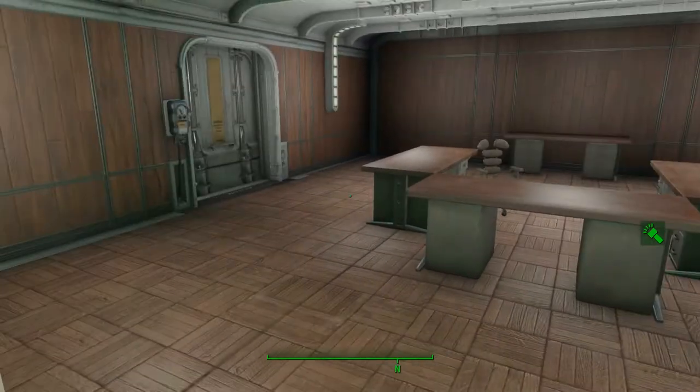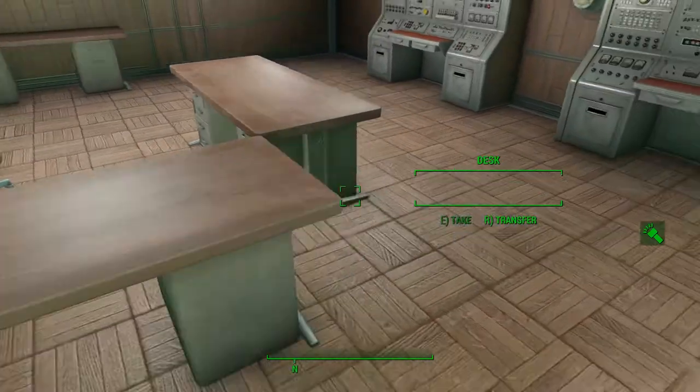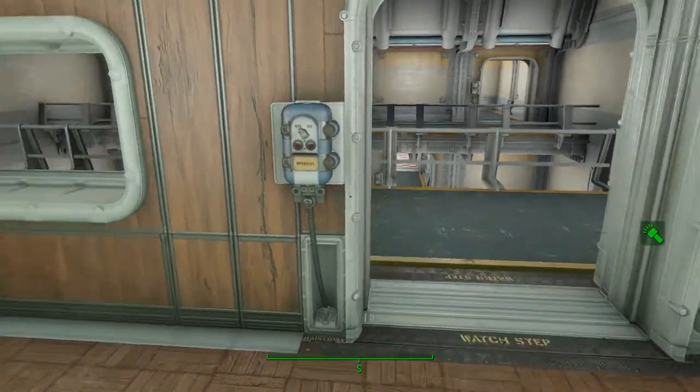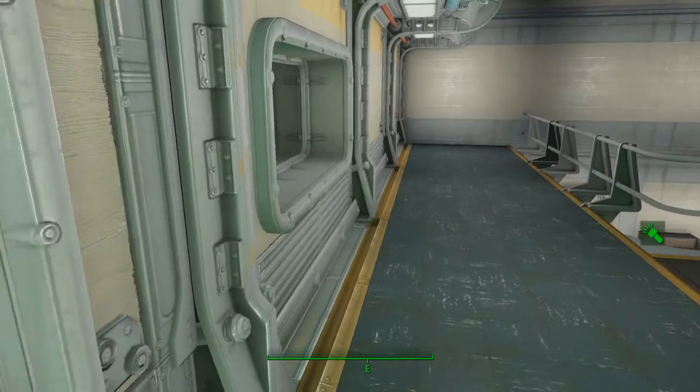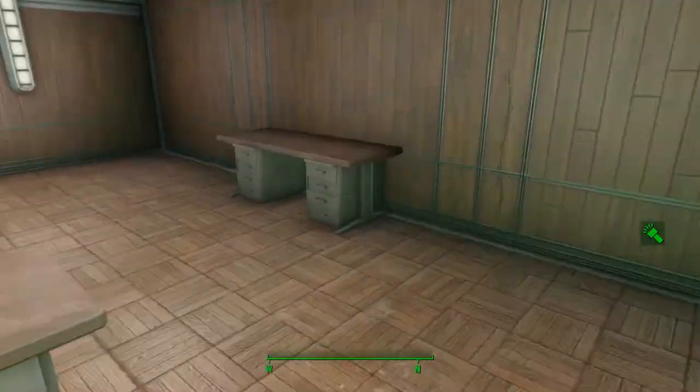Without requiring the Vault-Tec DLC, there is no round overseer's desk. There's actually a metal sheet inside these walls that's only visible from one side, so the overseer can look out into the vault but no one can see into the overseer's office.